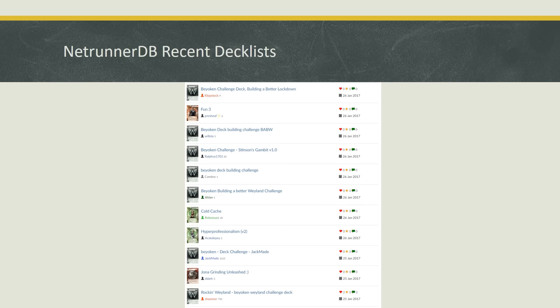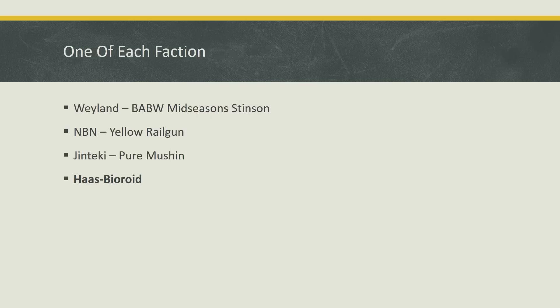That's the most important thing — if you're one of them, great job. Let's carry on with today's deckbuilding. This will be the last in the series of one of each faction. We've already covered Weyland, NBN, and Jinteki, so today we'll finish off with Haas-Bioroid.